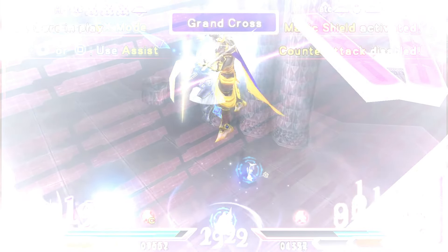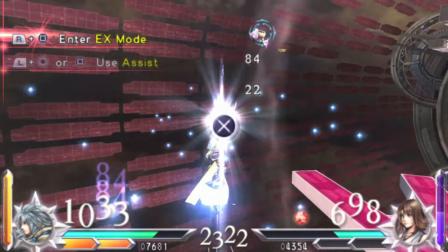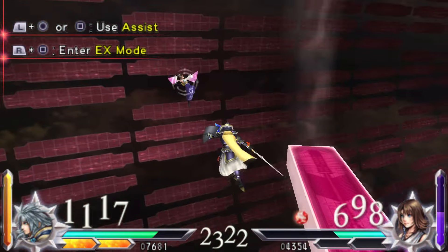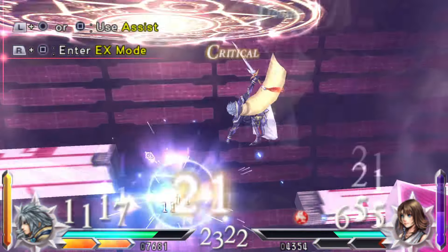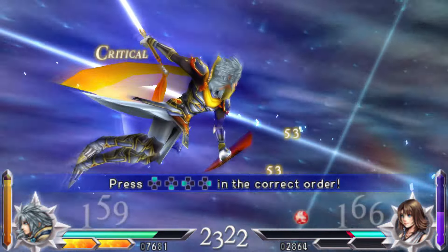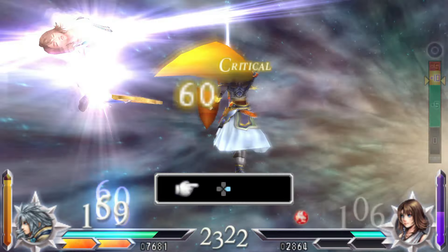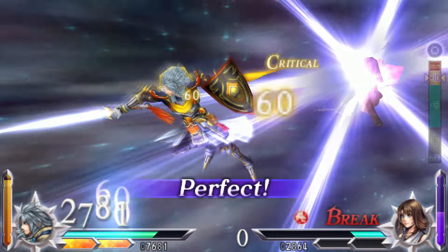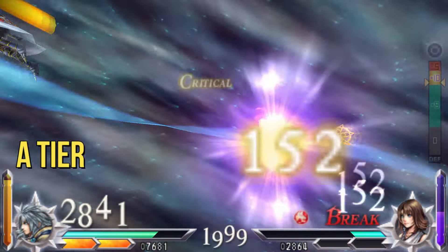Warrior of Light — although he lost several of his dodge cancel abilities from the first game, he is still really well-rounded and solid. The Aerial Dayflash and ground HP attack Ultimate Shield make him slightly better. He really doesn't have that many bad things about him — he excels, but isn't entirely overpowered. A tier.